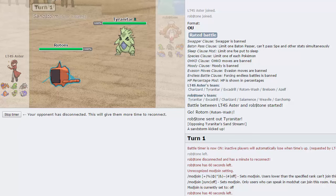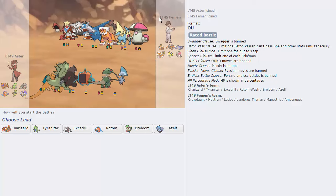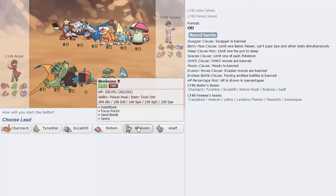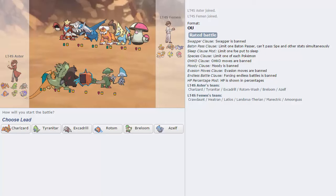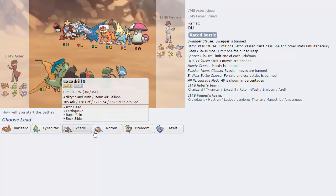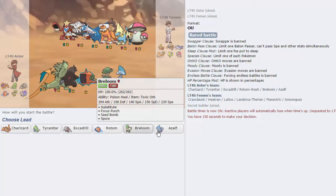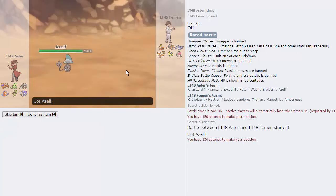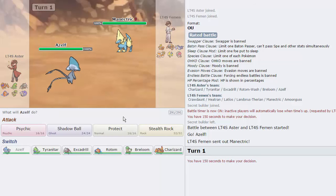We get another game right here against another ladder tour player. He's got a Crawdaunt which is extremely threatening, but we do have a balloon so I'm not too scared. I gotta watch out for Manectric before it mega evolves - that could be a problem with volt switching. I think my absolute best lead is definitely Zelf this game as he leads off with Manectric, which is absolutely fine.